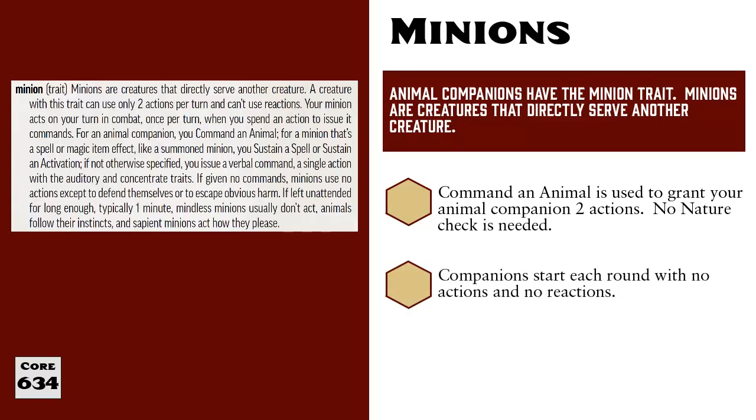Animal Companions are completely limited to those two actions. They do not receive three actions per turn like most creatures. During combat, your Animal Companion begins each turn with zero actions and no reactions either. You must use Command an Animal to give that Companion two actions for it to spend during that turn. If you don't use Command an Animal, then the Companion will only defend itself or move away to avoid obvious harm as the GM decides is appropriate.